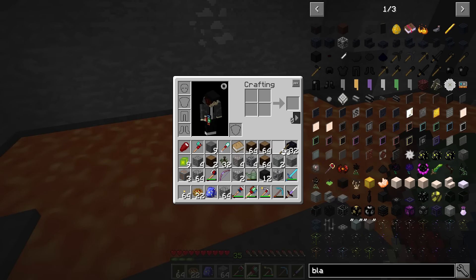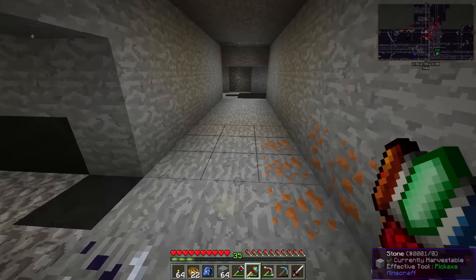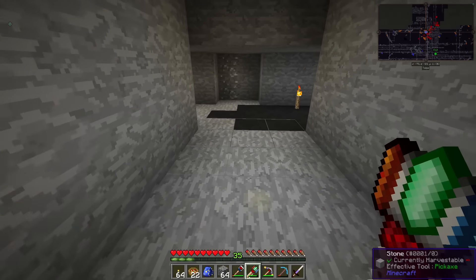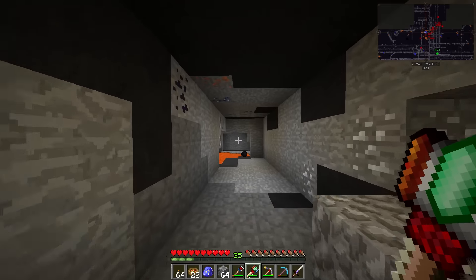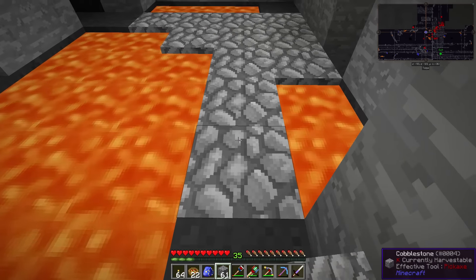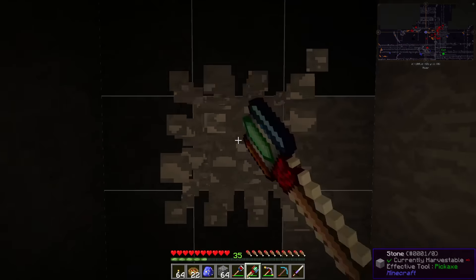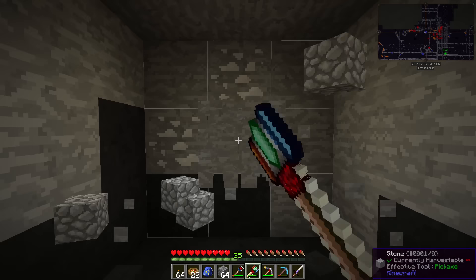We should be all set. As you can see, when I mine with the hammer it just lays down glow balls as we go and it keeps the spawnable spaces lit up so nothing can spawn behind us. That is really really handy and I'm glad we have that available to us. You guys can see it light up right there — just look how fast we can mine, this is insane.